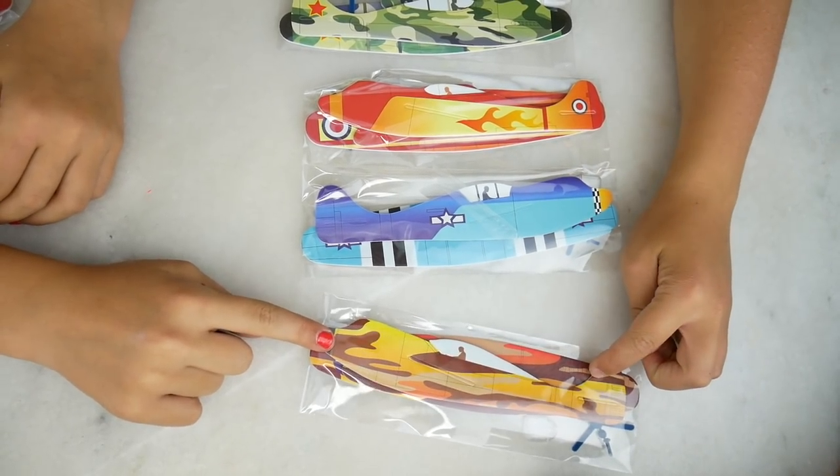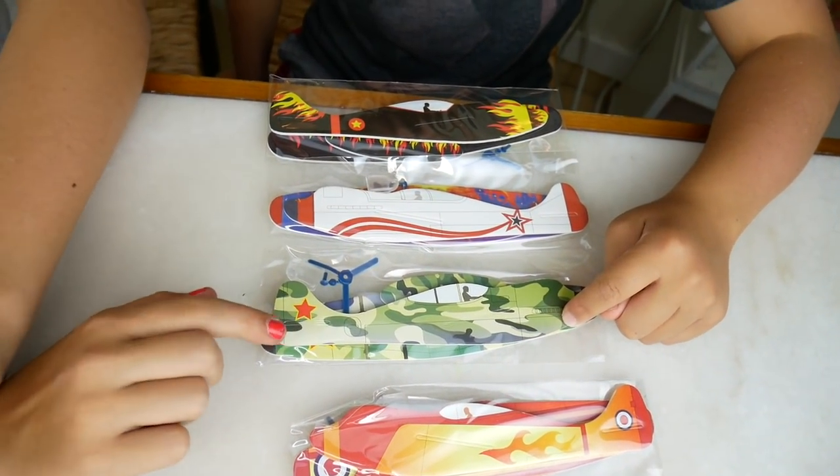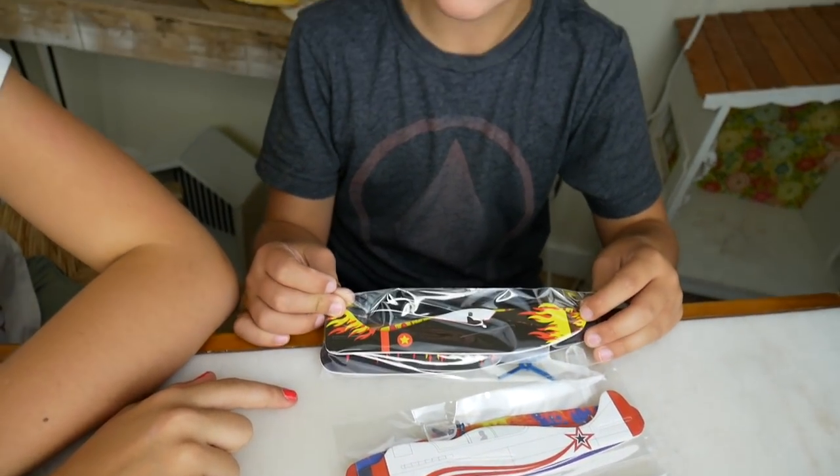These are the six different types of airplanes. There's an orange camo, there's a blue, there's a flame plane, there's an army plane, a star plane, and a black fire flame. Let's build these and figure out which one is your favorite!